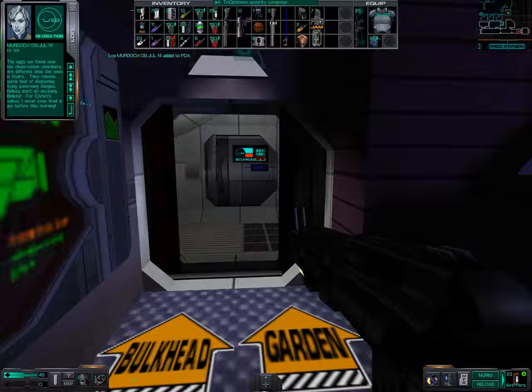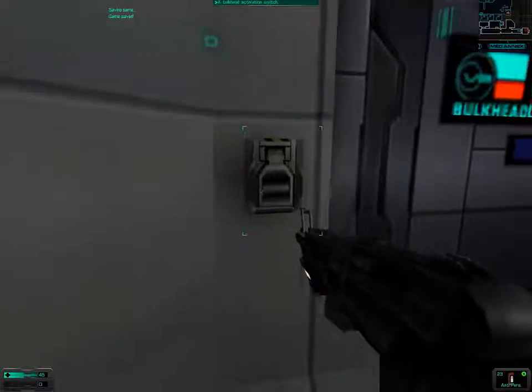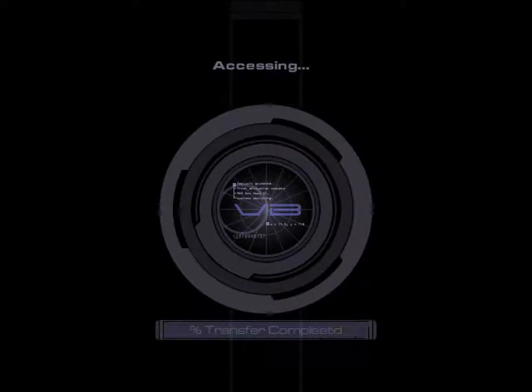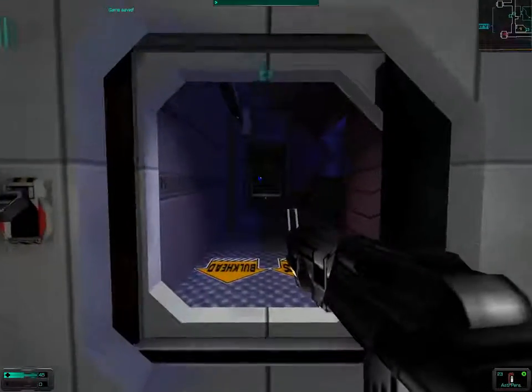The eggs we found near the observation chambers are different from the ones in Hydro. They release some kind of disgusting flying swarming bees. Bullets don't do anything — for Christ's sake, I never even fired a gun before this morning. Yeah, something we already knew about. These swarm eggs, which are quite annoying.